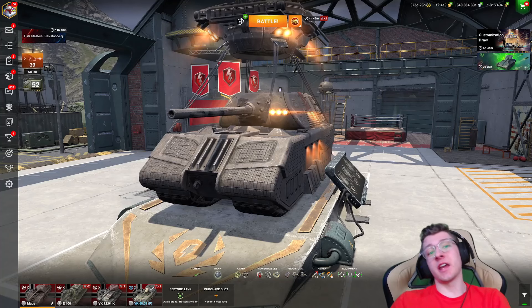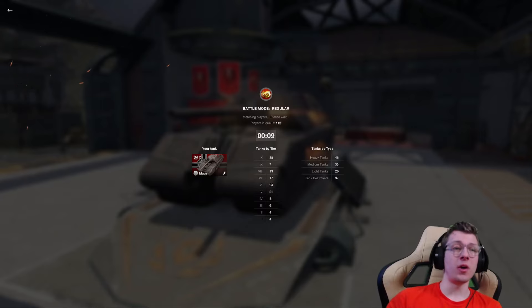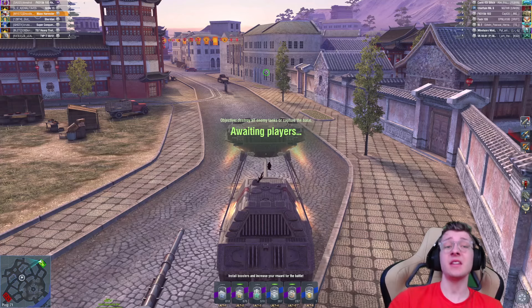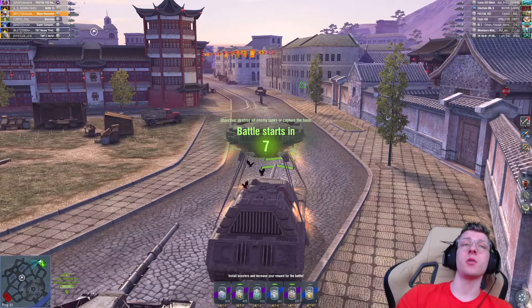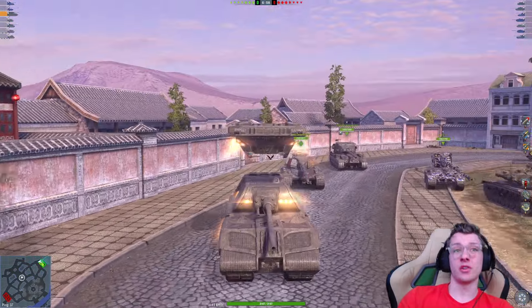High alpha tank destroyers are always going to be a struggle for the Mouse, and it's a pretty simple explanation. If I poke and a 183 shoots me, and I shoot him back — yeah, I can kill the 183, I'll take 460 off him — but three shots from a 183 and I'm down to about 500 health. That's it. Three shots. All that has to happen is a 183 pokes a corner I'm not watching, or aims at my turret cheeks with 320mm of pen, and I lose a third of my health.